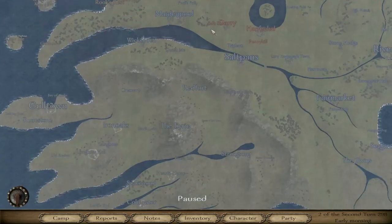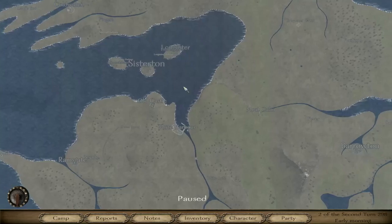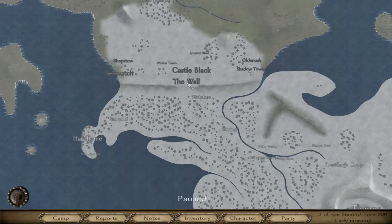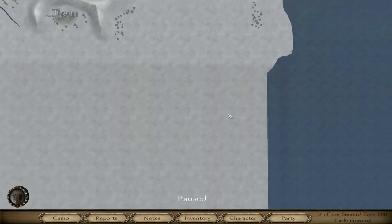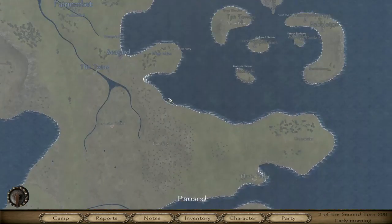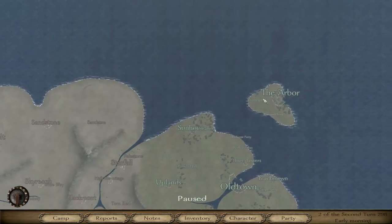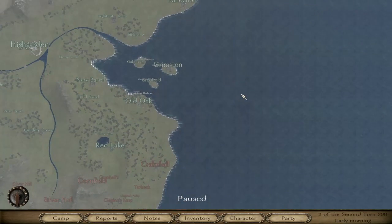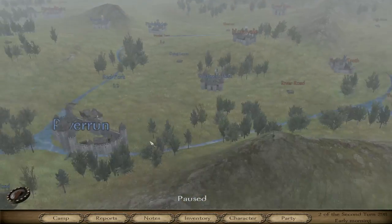Alright, so we've got King's Landing, we've got Winterfell, the Wall — that is so cool — Castle Black, awesome Night's Watch. Very, very nice. Look at the attention to detail. Old Town, the Arbor. Alright, so what I'm going to do is go to Riverrun.